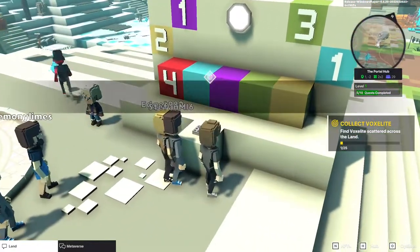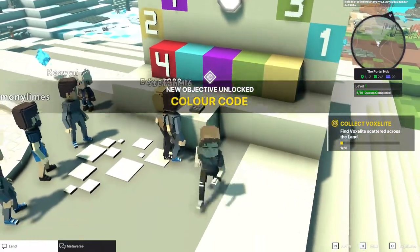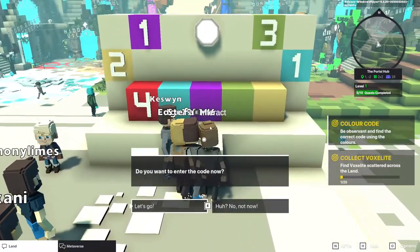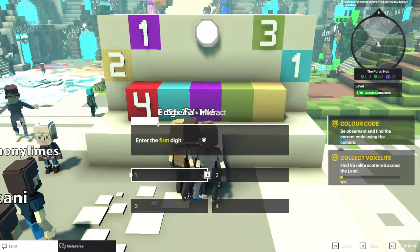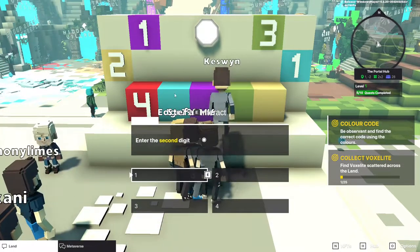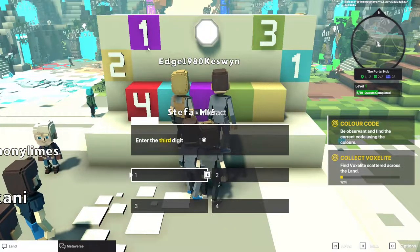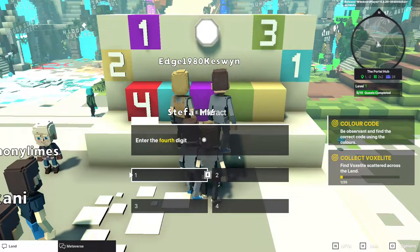So we just approach until we get the little interact come up. Do we want to enter the code? We can see four is the first one. Light blue is over here — one. Purple is also a one. Light green is a three. And the yellow is a two.